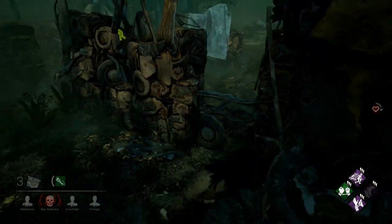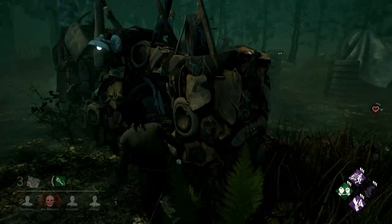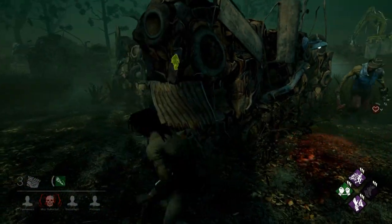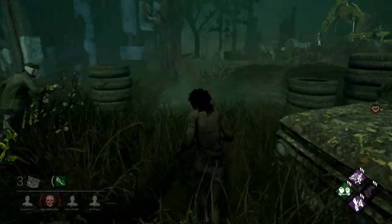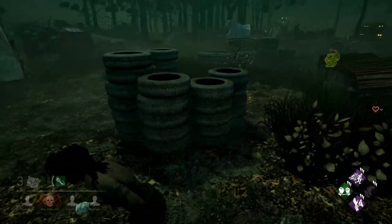I go ahead and take this vault here. It looks like I'm going around this way, but then he actually tries to vault through the window to surprise me. I do see the red stain and I avoid him. I vault through this, he misses the melee, and at this point it looks like he's probably just going to give up on me and I escape pretty much.